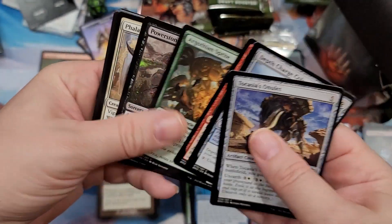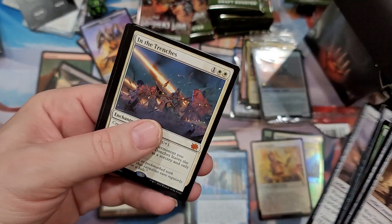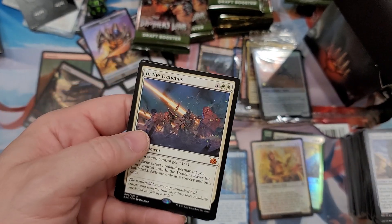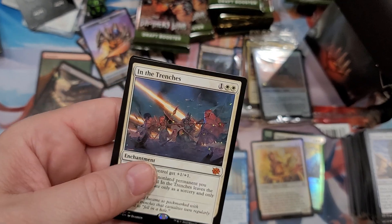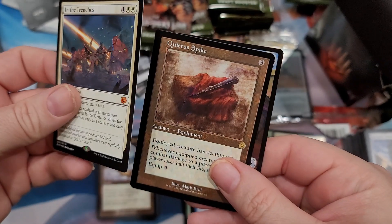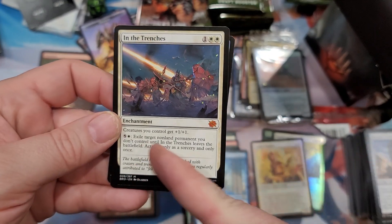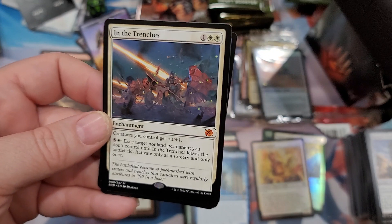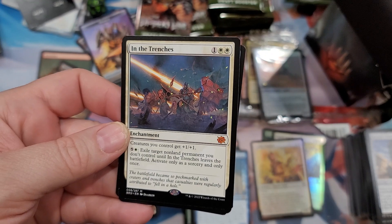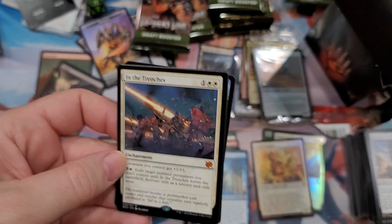I think the best strategy with Magic right now going forward would be to acquire certain older cards, get them graded to verify their authenticity - considering there's so many proxies out there that can be made, you don't want anyone saying you don't have a real one. Get it authenticated and graded. We got a mythic - creatures I control get plus one plus one. Pay six mana to exile target non-land permanent you don't control until this leaves the battlefield. High cost, I think.